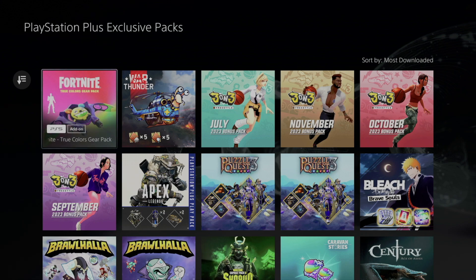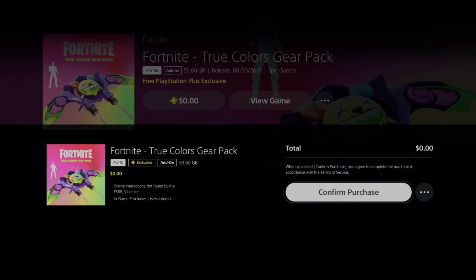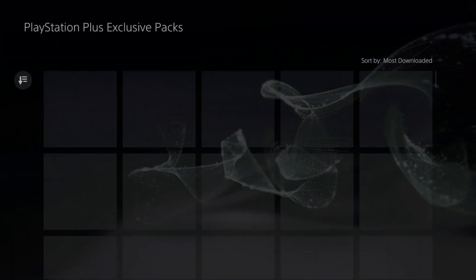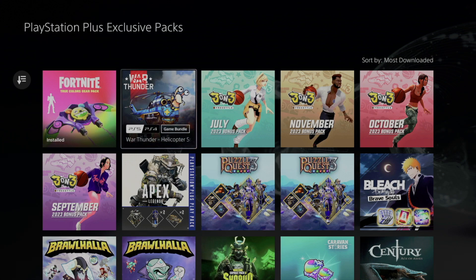Make sure the game is fully closed, then go ahead and download. We'll start with this Fortnite one right here — it should say zero dollars. Click on it, confirm your purchase, which is again zero dollars — it should be free. That's it. Go back, and once you log into Fortnite you should be able to see a screen popping up. Fortnite has to be fully closed for that to work.